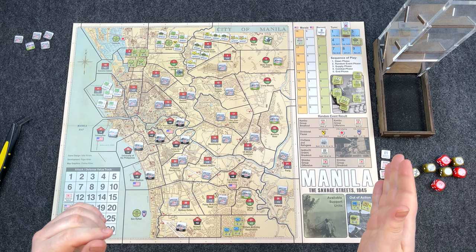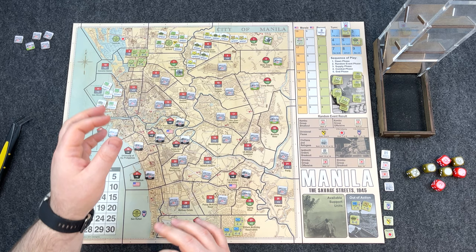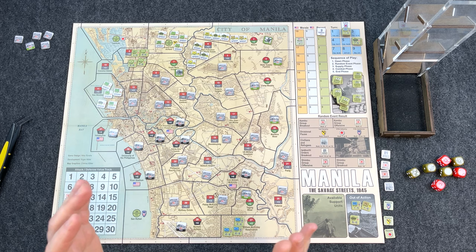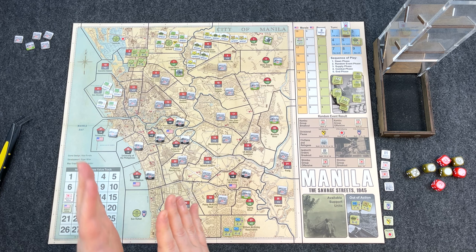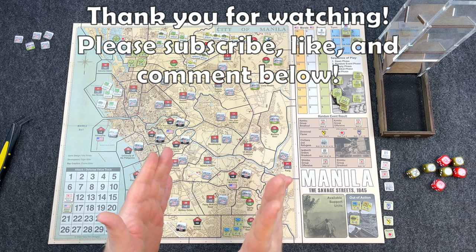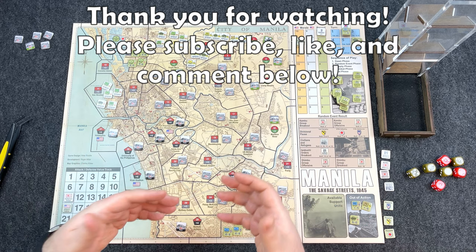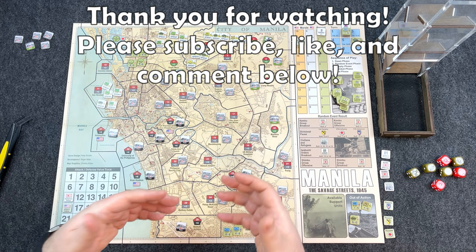I'm going to stop the video here and continue the playthrough in part two. For part one, covering the first turn, you got to see most things in action — combat, supply spending, how things resolve, movement, and victory conditions. It should be a good turn-one tutorial, similar to what I did with Stalingrad. Unlike Stalingrad, I plan to continue the playthrough in part two and play out the rest of the game. Hope you enjoyed — if you're not subscribed, please click the button. It really helps my videos reach more people. Comment below. Later, everybody.